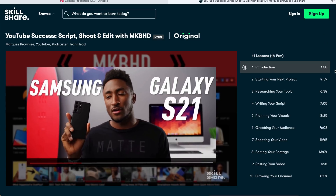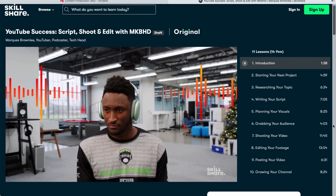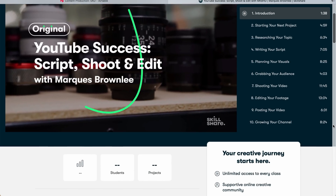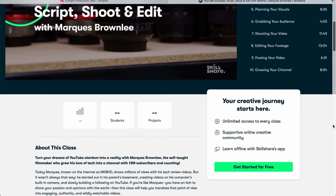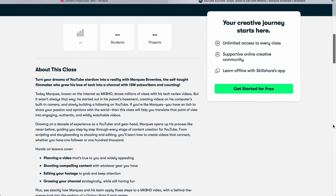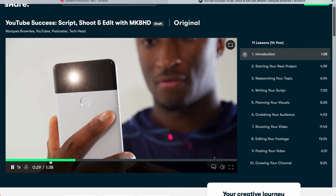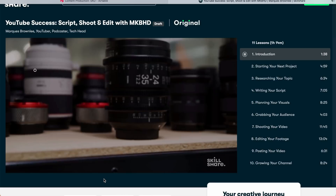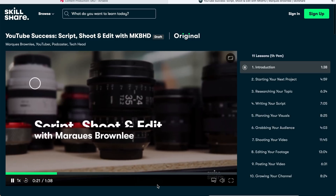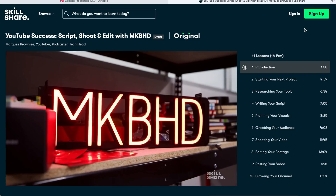Skillshare offers thousands of inspiring courses for creative and curious people on topics such as graphic design, photography, freelancing, music production, and of course video production, like the course I'm recommending. They even have classes from some familiar faces, such as the new course from MKBHD. It's curated specifically for learning, so there are no ads and there are always new premium courses being launched.